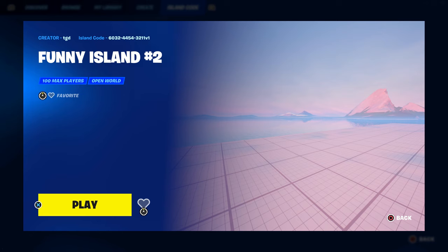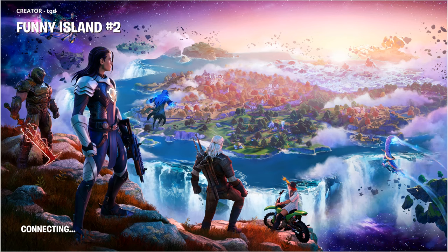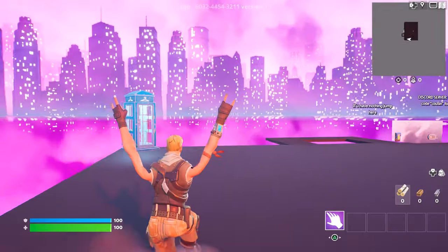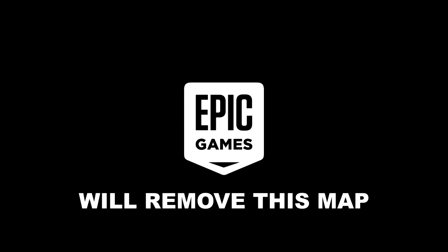It should be this island right over here. It's actually called Funny Island 2. Now just set it to Private and launch the game. Once you spawned in, you can actually open up your emote wheel and select any of the 712 emotes that you just got for free inside of this map. Leave a like or Epic will remove this map.